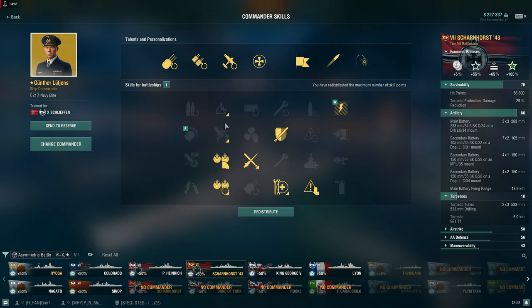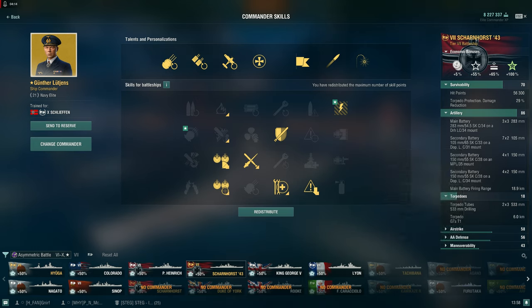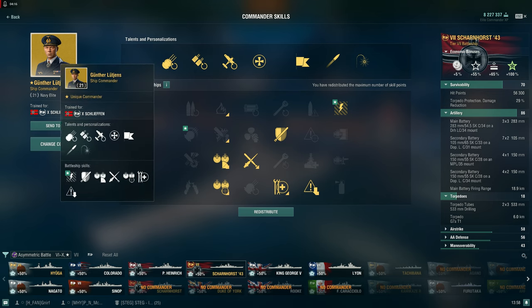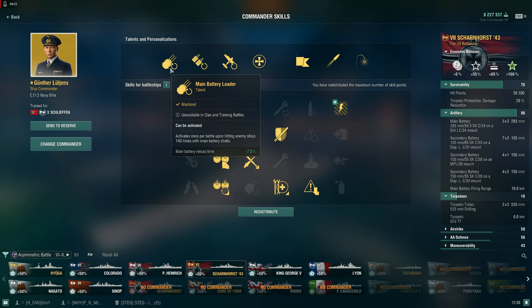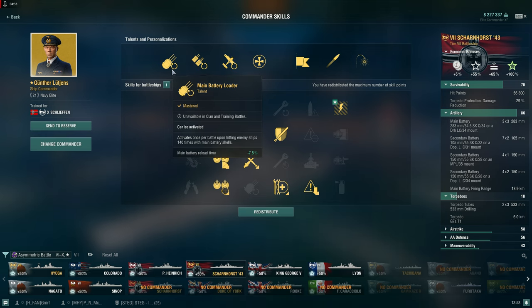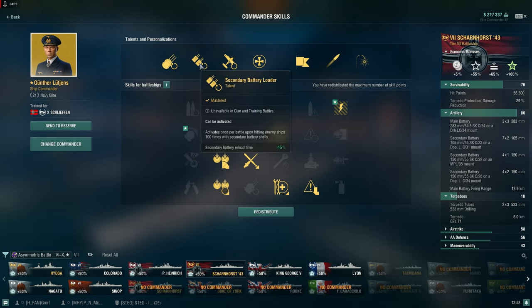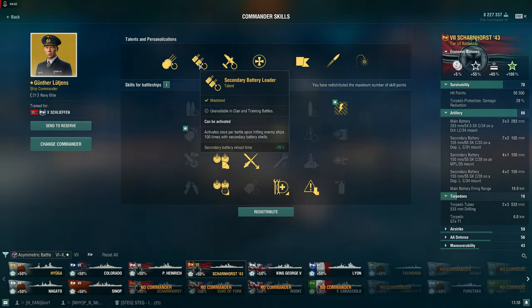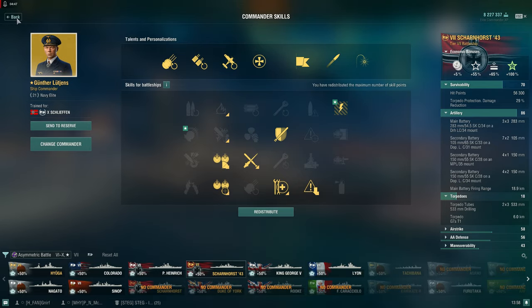This is my Schlieffen captain — I believe he's a great trainer. He's a 21-point elite commander. The gimmick: you hit with your main armament 140 times and your reload gets minus 7.5%. Also, 100 secondary hits gives you minus 15% secondary reload — and you can achieve this each and every battle.